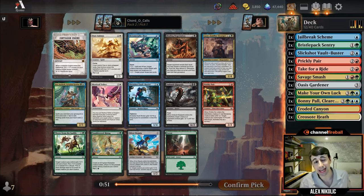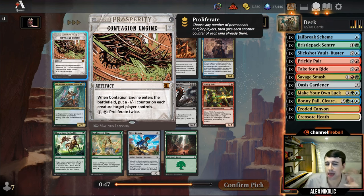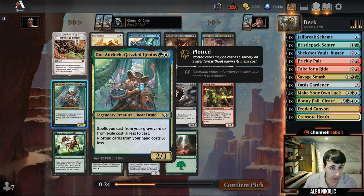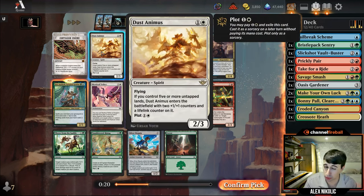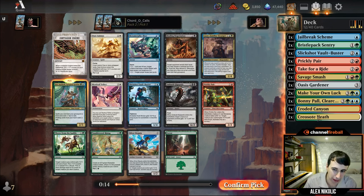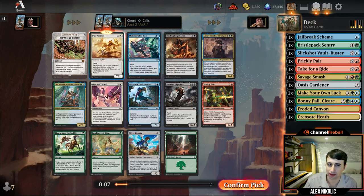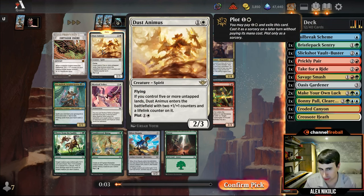Okay, this pack has Contagion Engine — a strange but solid card. Six mana, put a -1/-1 counter on all opponent's things, then pay four to proliferate. It sounds slow to wipe their field, but it makes their field much smaller the turn it comes down and sometimes kills tokens. I don't think I'm taking an expensive card though. There's a Doclock which is pretty good if you've got enough plot stuff, and also Dust Animus — really tempting, very strong. We do have a white land, so I'm going to take that. If we can plot it early and cast it free on turn five, it's a gigantic lifelink flyer.